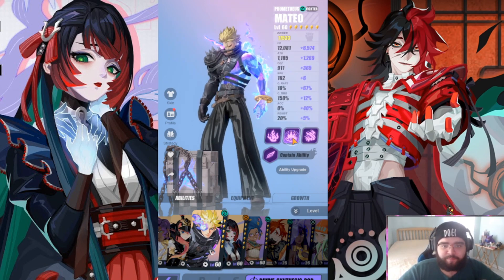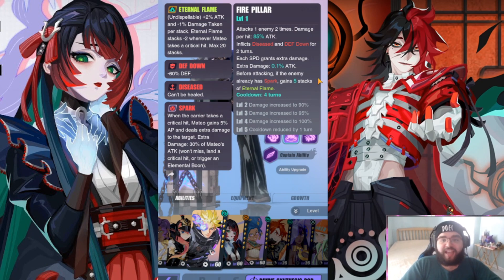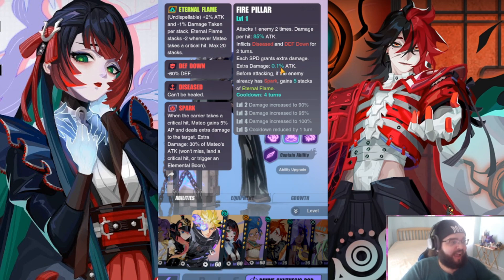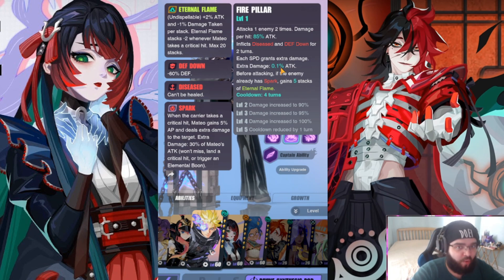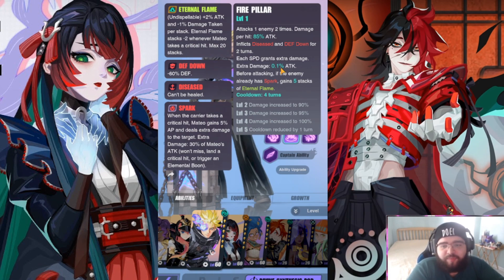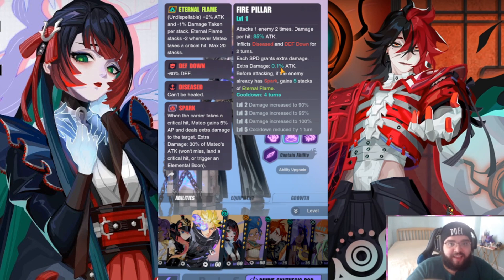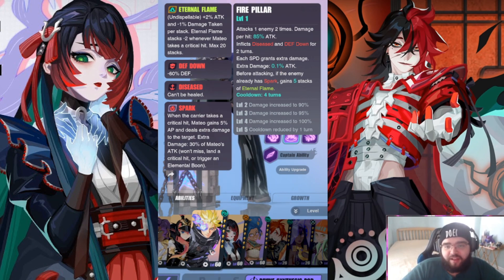The second ability attacks one enemy two times, damage per hit 85% attack going up to 100%. It inflicts Disease and Defense Down for two turns — this can be resisted. Each speed point grants extra damage at 0.1% of Mateo's attack. Before attacking, if the enemy already has Spark, he gains five stacks of Eternal Flame right from the start, which is very good — five stacks is 10% attack and 5% damage reduction.